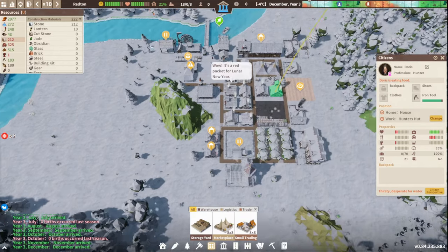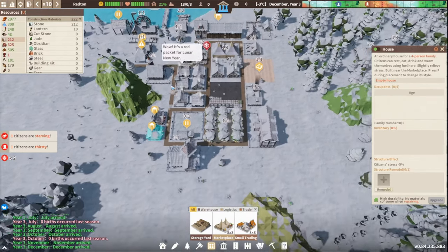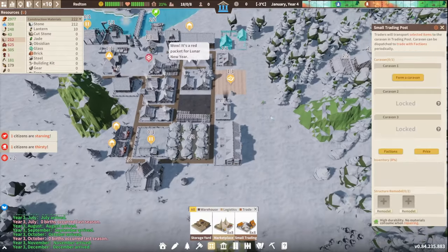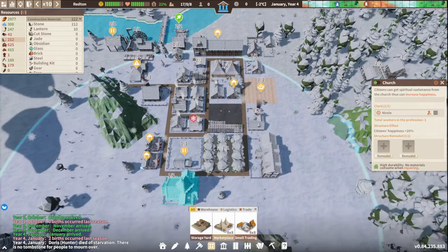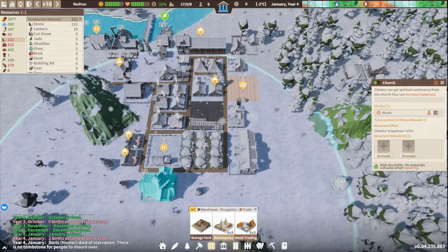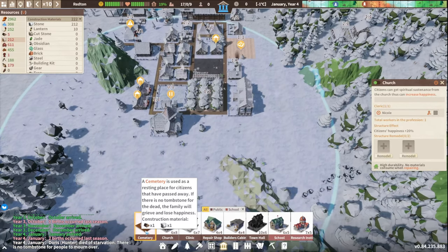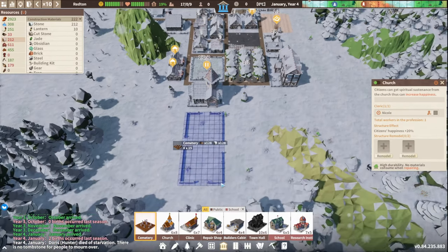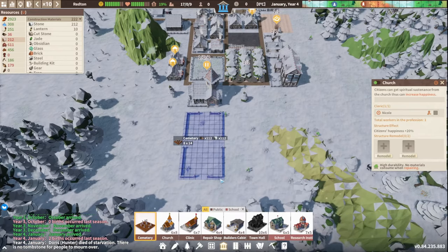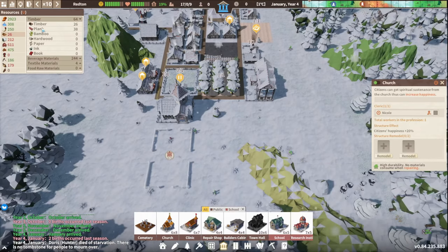Some citizens are hungry — no they shouldn't be. No one living in these empty houses, that's fine. The church is built! We've got a couple more babies — two births because everyone's happy! But Doris died — that's made happiness go down. Let's get a graveyard in then. Cemetery — it's got to be next to the church obviously. It costs 120 — that's a lot.